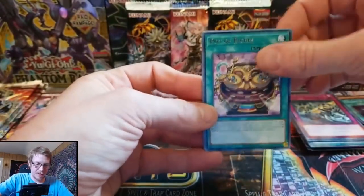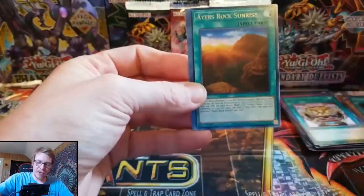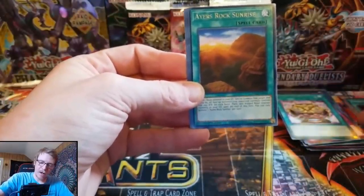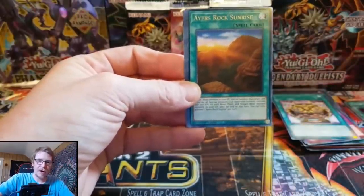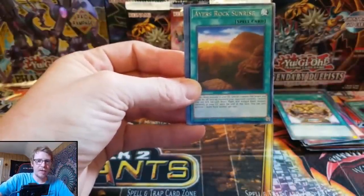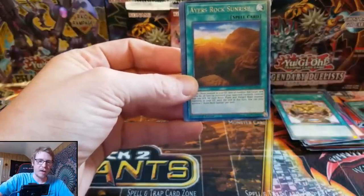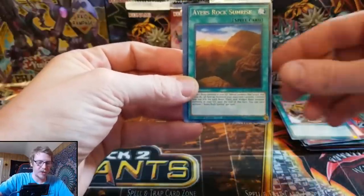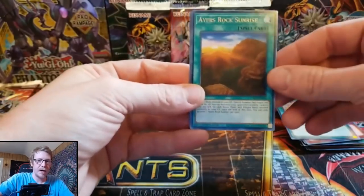Pot of Riches. And if you guys are interested in new channels that do box openings, go check out Top Loaders. They're a new channel, but they have a lot of really good information on these boxes — the dates they come out, what's in the sets. They've got a lot of useful information, so go check them out. It's Top Loaders — I'll link them down below.